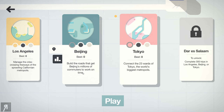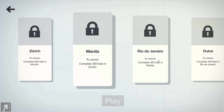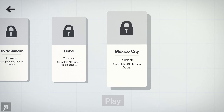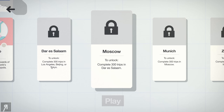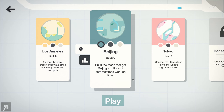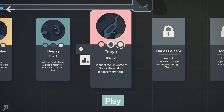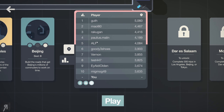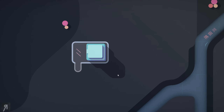You can play Los Angeles, Beijing, Tokyo, and then unlock a variety of others. Every map is unlockable by completing a certain number of trips in the previous levels — for example, getting 300 trips to unlock Moscow. There are also a huge variety of different layouts; Tokyo for example has a split river in the middle. You can even play a nighttime map, and there are leaderboards to check out too.